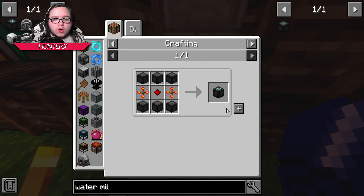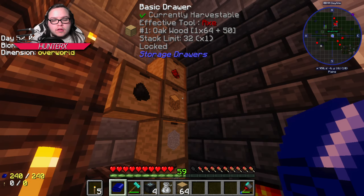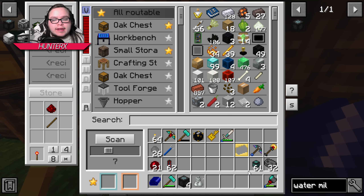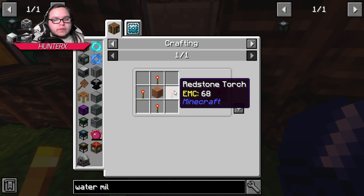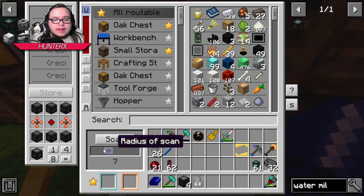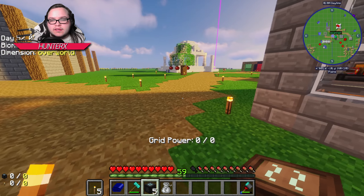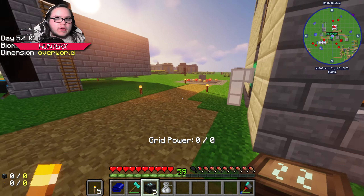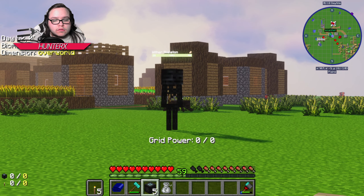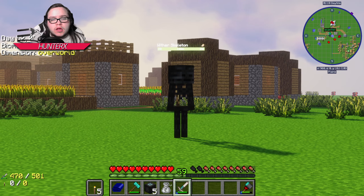We're gonna grab a stack of wood and make a ton of sticks. That only made two stacks of sticks from all that wood - are you kidding me? I'm so used to getting four stacks for one stack. All right, we can go ahead and make more water mills now. Actually we only needed two - why did I make five?